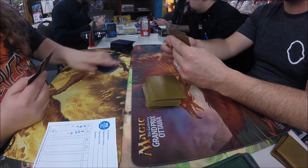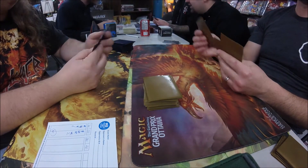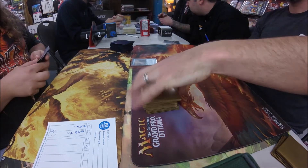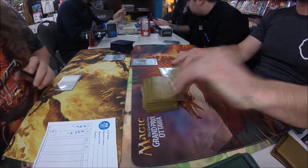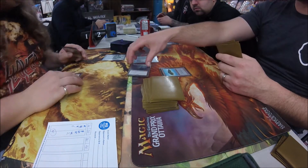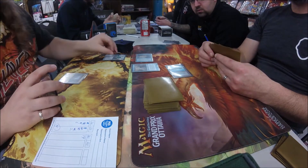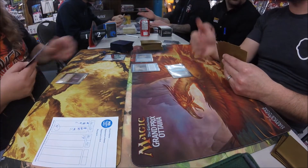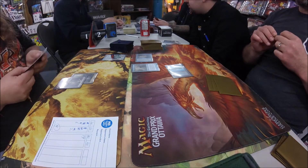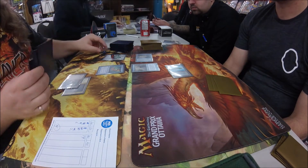Let's see how our players decide to mulligan here. Michael chooses who will be on the play this round and starts off with an Island, Delver — that's the start you want. That appears to be a Cavern of Souls, and another Delver for Mike Lewis. Fred is sitting on an Aether Vial, there appears to be a Mutavolt, and a Silvergill Adept revealing Silvergill Adept — oh, that's going to be fun.